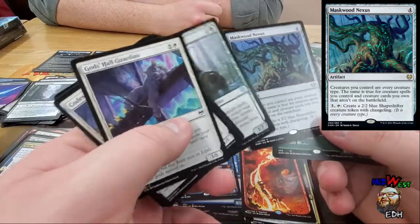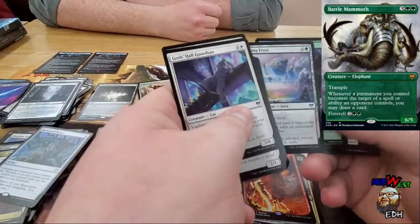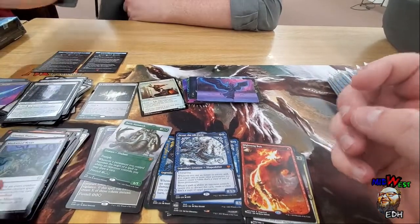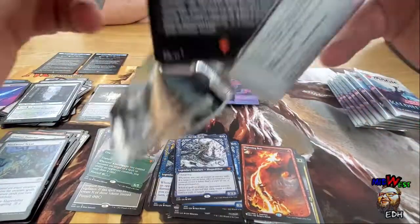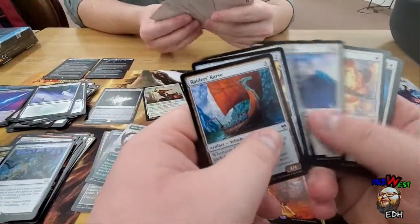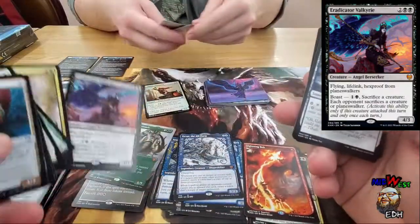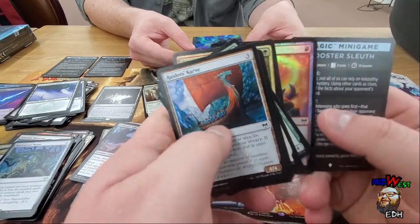Hey, we got a Mammoth! I know who that's going to — Megan, because she wants to build a Mammoth deck. Just elephants. Pachyderm tribal! The problem with pachyderms is that you would have to put in tapirs and pigs.